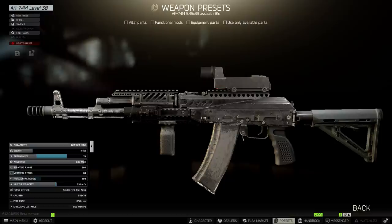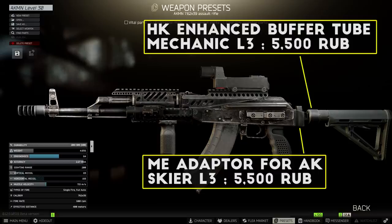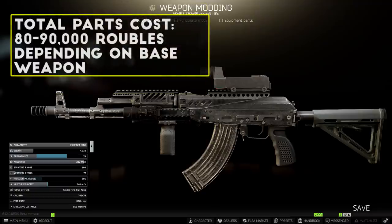If you want to put this build onto an AKM or AK74N, first you'll need the TT AKM adapter to get the muzzle device attached. Next you need two parts to make the same stock setup work: the ME adapter for the AK at Skier level 3, and then the HK enhanced buffer tube at Mechanic level 3. Once you have those two parts, everything else should be identical. When it's all put together you're looking at around 64 to 68 recoil on the AK74 rifles and about 77 to 83 recoil on the AK103 and AKM respectively. Ergonomics is sitting at around 64 on the older AKs, with the 74M and 103 getting around 74 ergonomics total. Total parts cost is around 80,000 to 90,000 rubles in attachments, with the base price of the rifle varying depending on what you build this with.